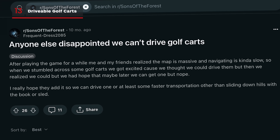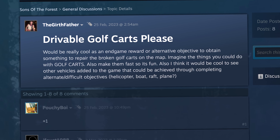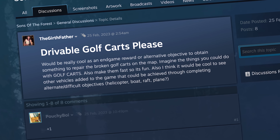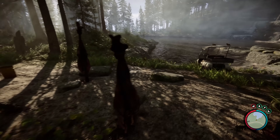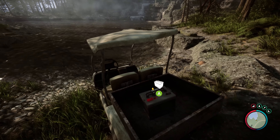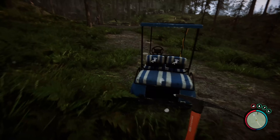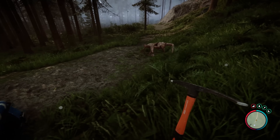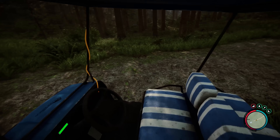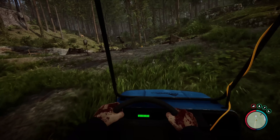Whether it was the Sons of the Forest subreddit or the Steam Discussions page, the message was clear — people demanded drivable golf carts. Originally strewn across the map, wrecked but unusable golf carts were easy to come across. Although they sometimes held useful supplies, they didn't serve much of a purpose. But once patch 7 arrived, all of that changed with golf carts now being drivable. They're a bit tough to handle, but they can certainly pack a punch if a cannibal or two is in the way.